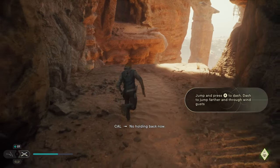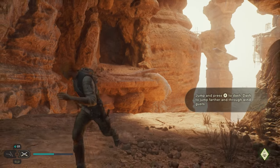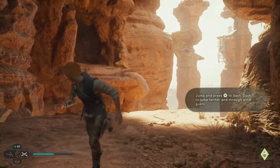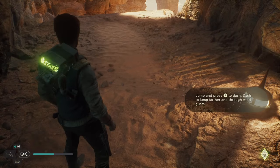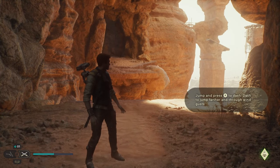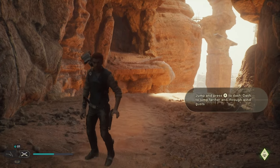We're going to go up here. Apparently I missed something here — you get the jump dash. Jump and press B to dash. Dash to jump farther and through wind gusts. So if you were wondering where to get the jump dash in Star Wars Jedi Survivor, it's going to be during the Reach Pilgrim Sanctuary main objective. This is after you research Tantalor, go to Jeddah and the stone spires via Kobo. Right after that you get this mission. I'm near the very end of this mission — I've been on this mission for 30 minutes. And then you get it. That's where you get the jump dash in Star Wars Jedi Survivor.